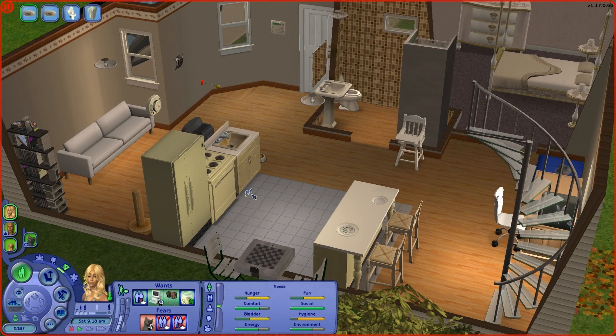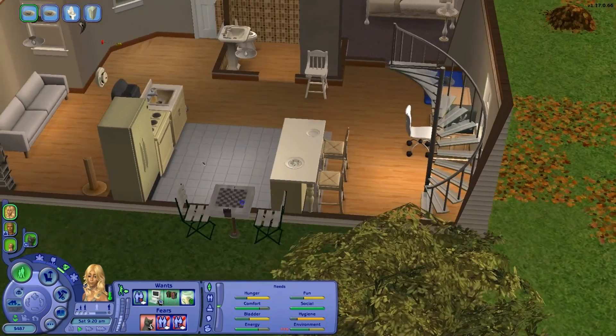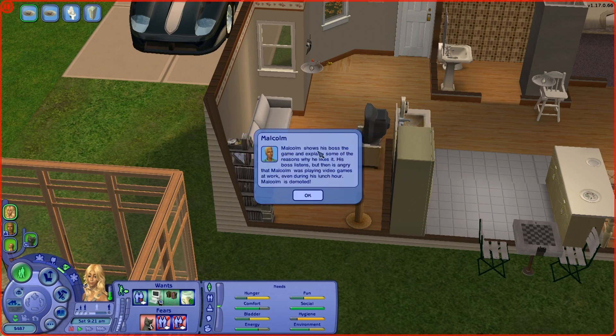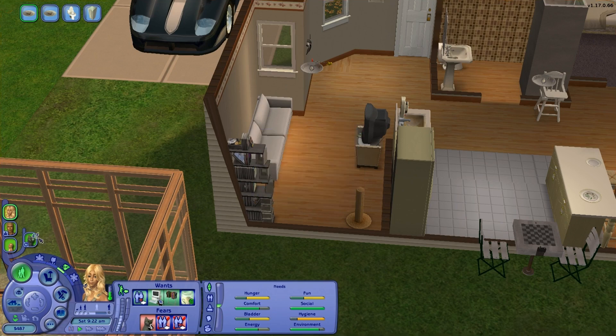So we are gonna go ahead and plan our wedding. It's lunchtime for Malcolm and he decides to relax by playing a quick video game while eating lunch. His boss walks by, sees the game, and asks about it — should Malcolm show what he's playing or attempt to hide the game quickly? Malcolm shows his boss the game and explains some of the reasons why he likes it. His boss listens but then gets angry that Malcolm was playing video games at work even during his lunch hour.